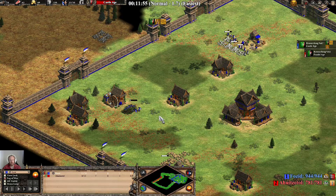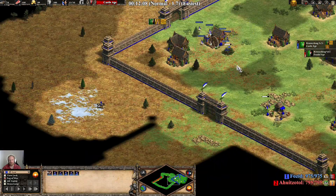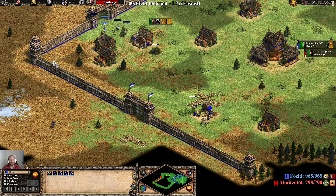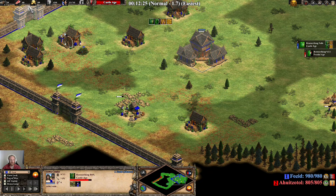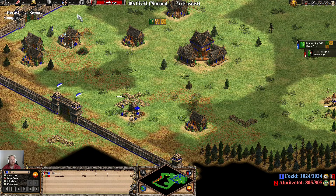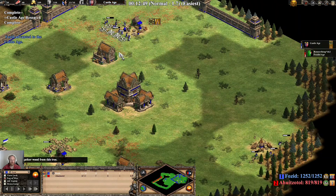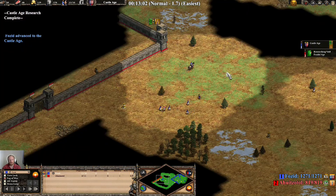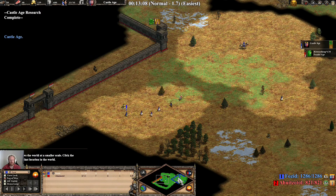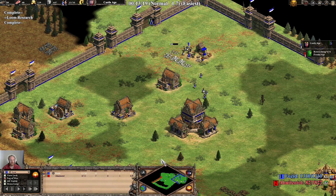We can now send these villagers forward but the walls are very close on this map. I've left 1 on berries just so I've got some food coming in. As you can see with stone, we're going to be about 100-something short, but we've got 100 gold so we could buy some — which is what I'd do. Khmer doesn't have a market though, but villagers are forward and we've got enough stone for a castle.